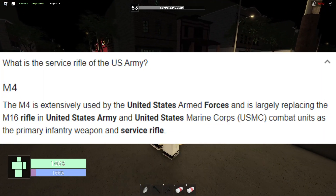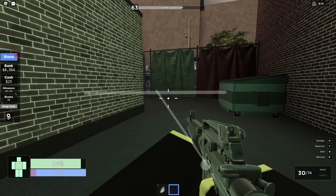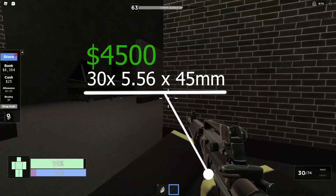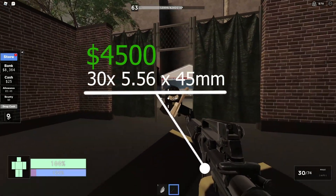It is still in use ever since 1994 for the US military. Now let's learn some statistics about the weapon. The M4A1 costs $4,500 and is only sold at the armory. The M4A1 has 30 rounds of 5.56x45mm, which is smaller than the AK's round, standing at 7.62x39mm.